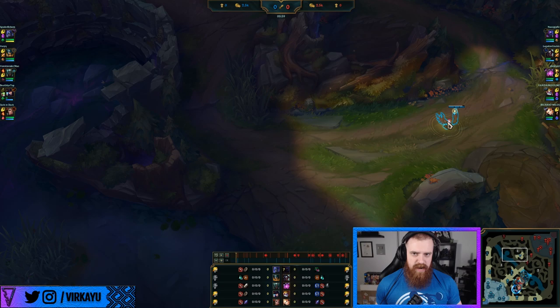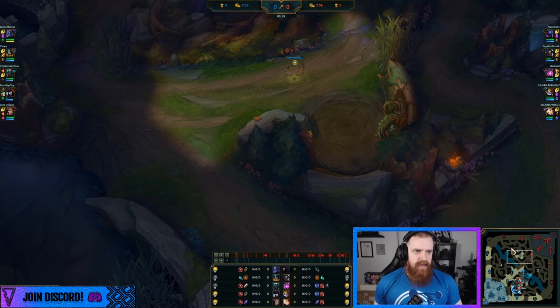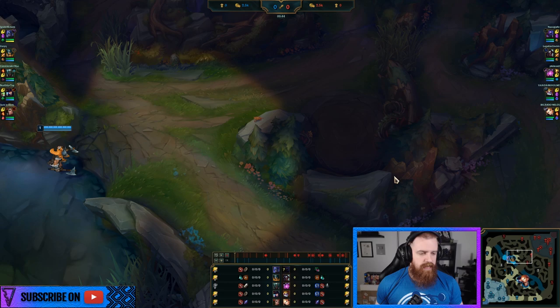We've started off with you invading — you went to get that deep water ward, which is around 40-45 seconds. Assume that's obviously for invade purposes. You're against a Kane, Jax, Valkoz, Heimerdinger, as well as a Lux — so unfortunately your bot lane is stuck with what seems to be the most tilting bot lane of all time. Going for this deep ward here — what's your early game plan?